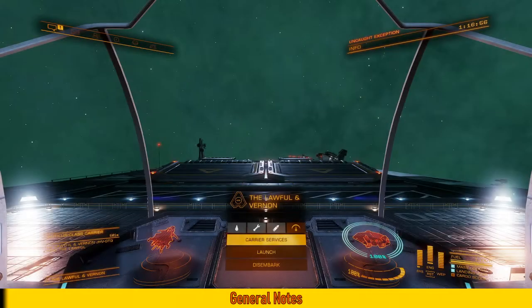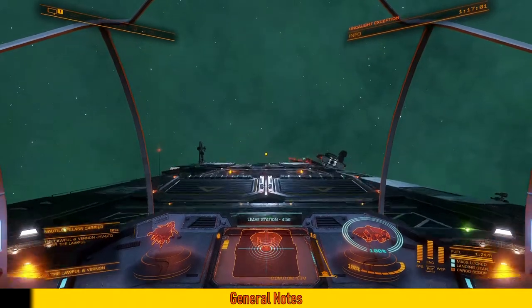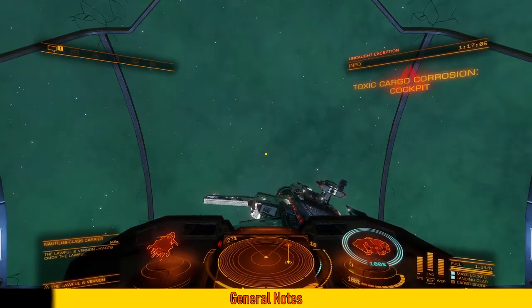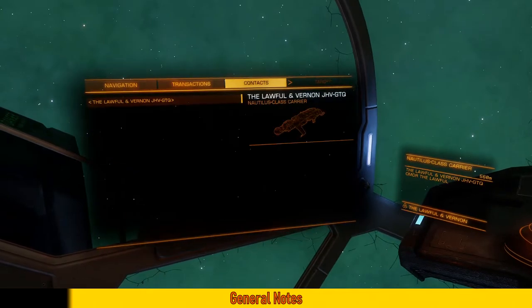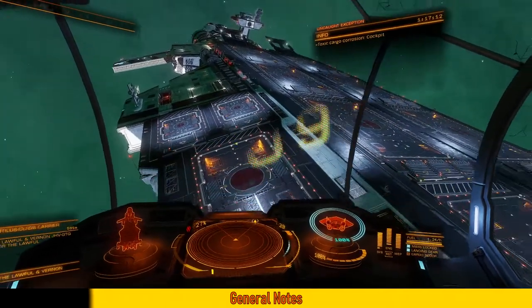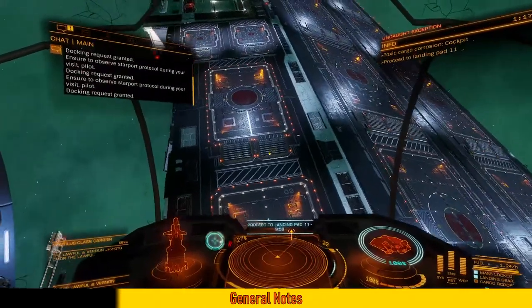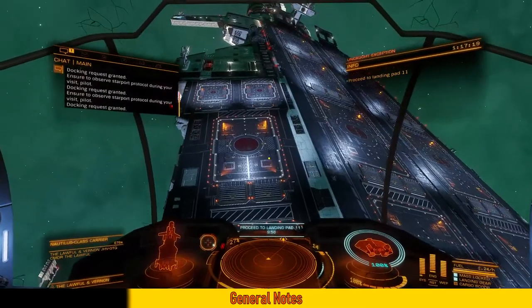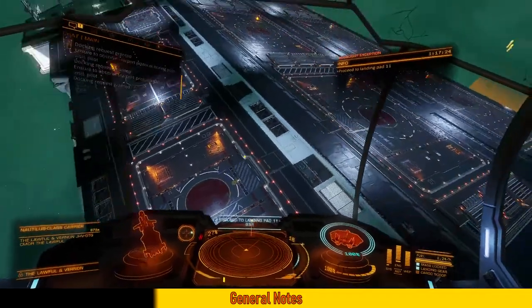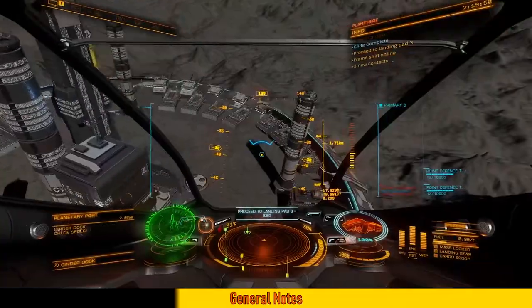It is important to know that everything that has Thargoid in the name is corrosive — it will eat your ship from the inside. This manifests as periodic damage to your internal modules; the game selects a module at random, so it's better to have a lot of modules. The more cargo you have, the more dangerous it is. In this case I had 6 units and it almost ate through my canopy. Module reinforcement will not actually work on this kind of damage; the only way to mitigate it is to repair with an AFMU.